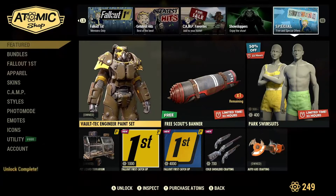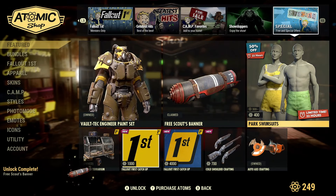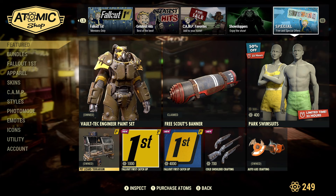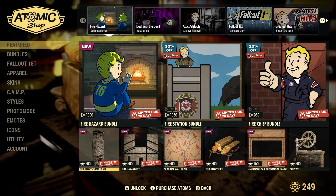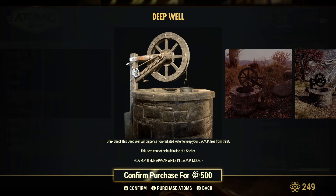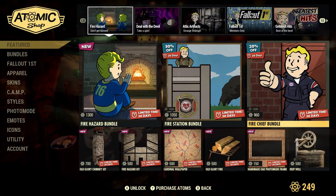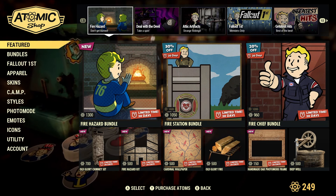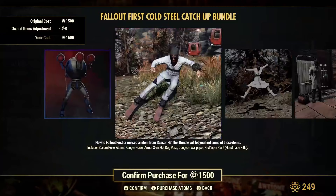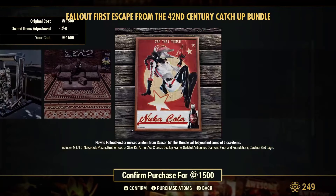Scrolling down to the specials — the free item this week is the Vault-Tec Engineer paint for a different power armor. Three Scout Banners are back for Fallout First members today. Park swimsuits are on sale as well. One I missed in the featured section is the Deep Well, which dispenses non-radiated water to keep your camp free from rads — a nice resource-producing item.